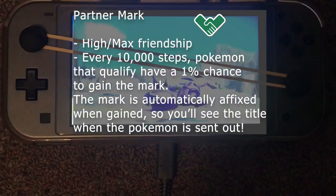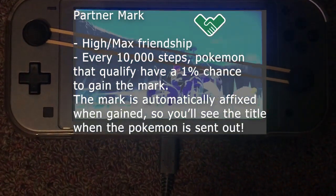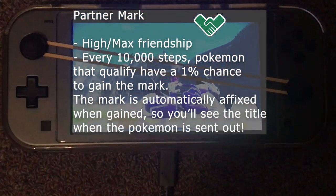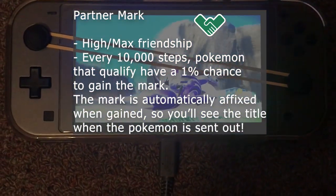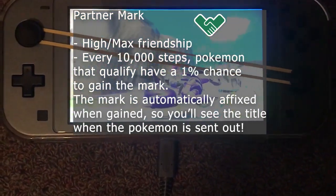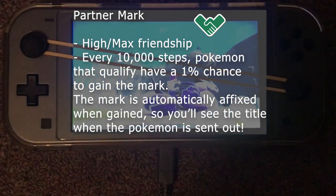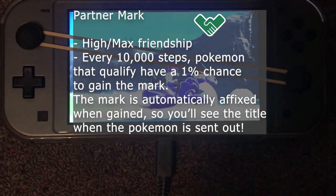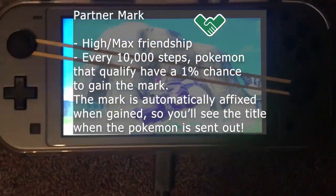The first mark we're going for is the Partner Mark. You need to have high or maximum friendship. Every 10,000 steps, when a Pokemon has high or maximum friendship, they have a 1% chance of gaining the Partner Mark. Your Pokemon doesn't have to be in Let's Go mode, and it's faster if you're riding on Koraidon or Miraidon instead of walking it.